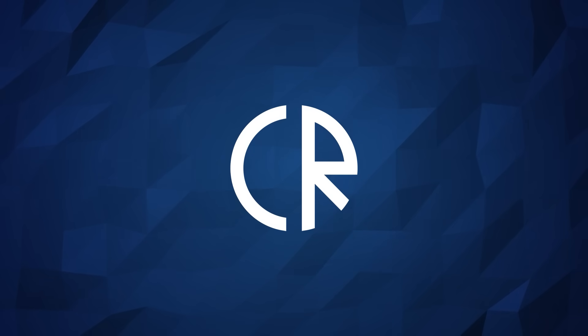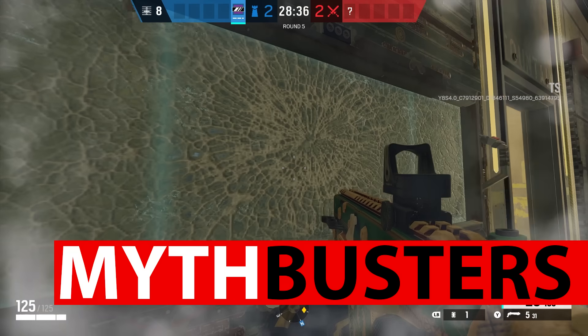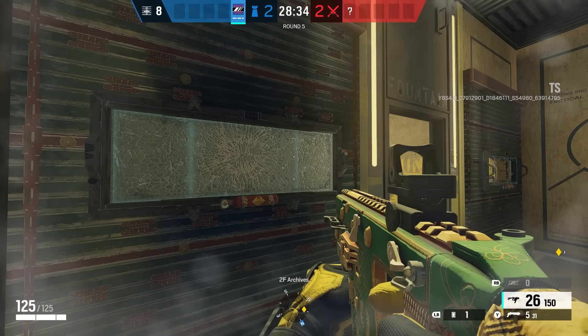Hey guys, it's Corb Ross and welcome to Bustin' Rainbow Six Siege. Today we are myth-busting Ash and Kali's ability to bust Mira Windows at range with their gadgets.